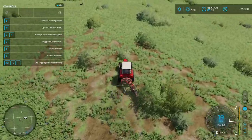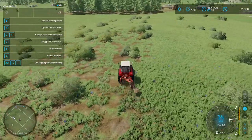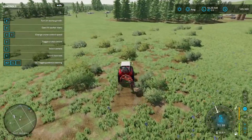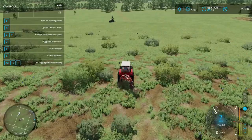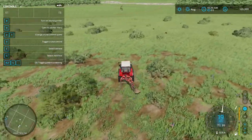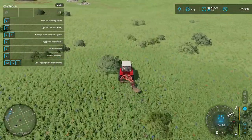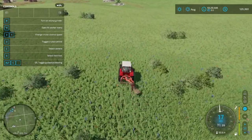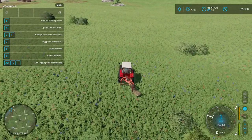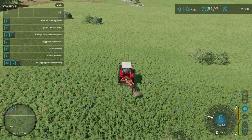Oh my god, did I finally get all the stumps? Jeez, that takes forever! I think I got everything cleared out. The little trees are cleared, the stumps are cleared. I think we can start making some fields here. I didn't make as much of a profit as I thought I was going to off that little patch of woods - I only made about $40,000 one load. I was hoping I'd make a little more than that.